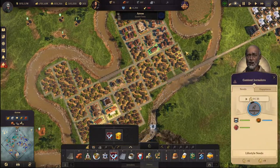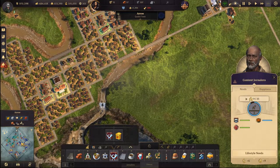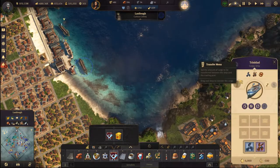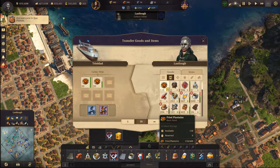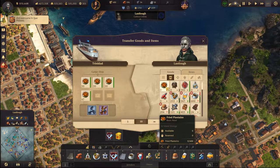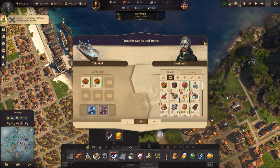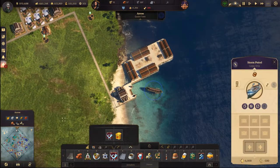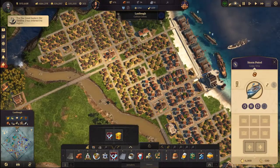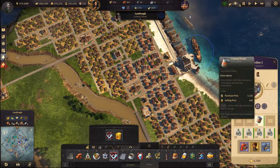Oh my god — you have enough fried plantains, stop crying. I'll get you more fried plantains. Workforce shortage — yeah I know there's a shortage of workforce, shut up.